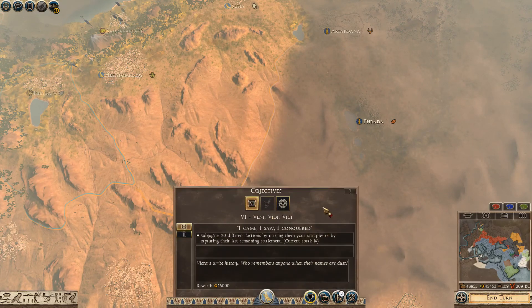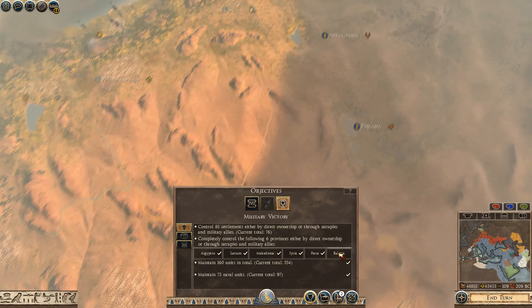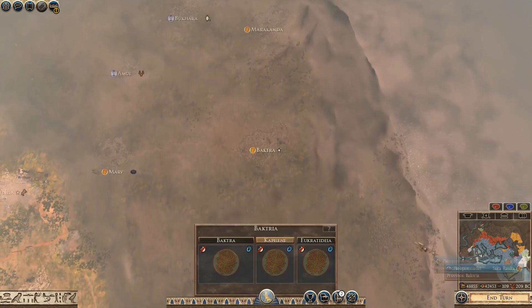If I just show you the victory conditions now — that's the only area left, and what I'd like to do is get that as military allies so I don't actually have to invade it. You can see I've got 76 of 85 regions, so we've got 9 more regions to go.